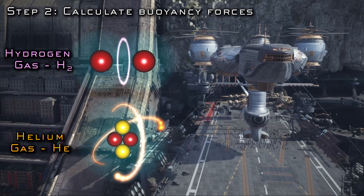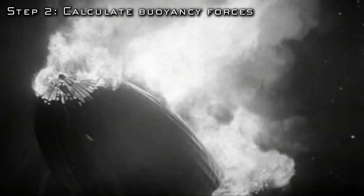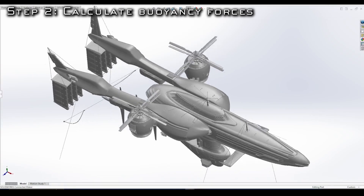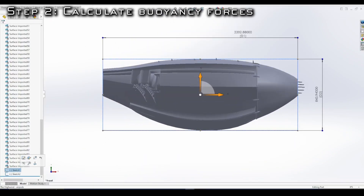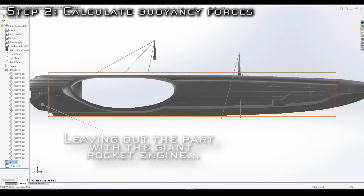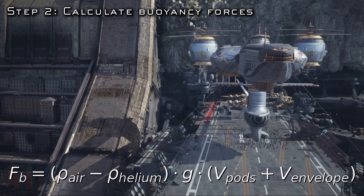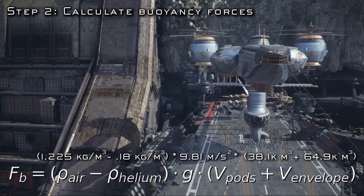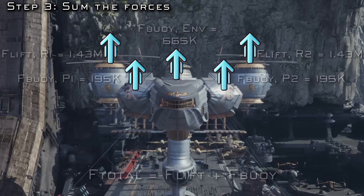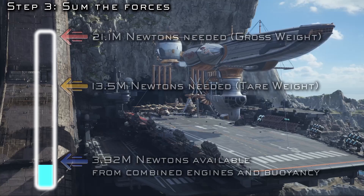The reason we're going with helium instead of hydrogen — even though hydrogen is lighter — is because hydrogen results in catastrophic fires, which is not what we'd want, especially when being attacked by giant weapons. Using the 3D model, we can calculate the volume of helium in each of the pods and the envelope, adjusting for empty space since they're not perfectly rectangular. The overall net buoyancy force is the difference in density of air and helium times gravity times the volume, totaling 1.06 million newtons or 240,000 pounds. Between buoyancy force and engines, we amass 3.92 million newtons of upward force — but we're still way off the 21 million that we actually need.